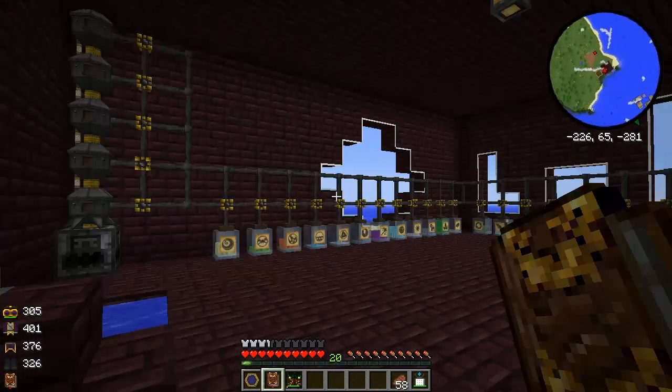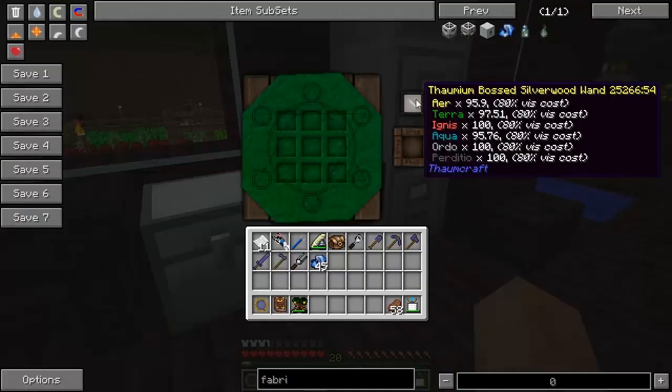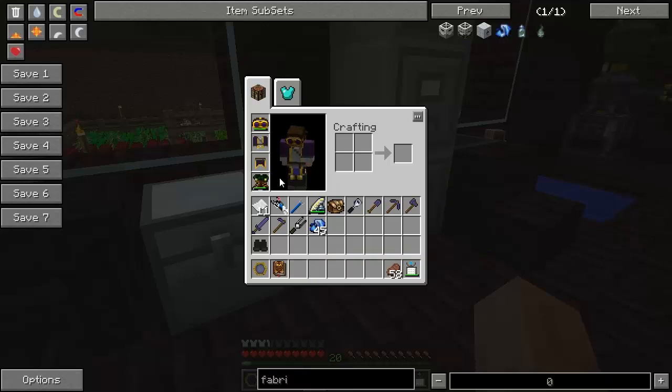Kind of cool. But what's actually cool is the Vis discount. We are now using 80% Vis with this Thaumium-bossed Silverwood Wand - that's pretty cool, pretty handy. I'm probably going to switch my Thaumaturge's Boots back for my Boots of the Traveler - I just like those too much - but we'll see.